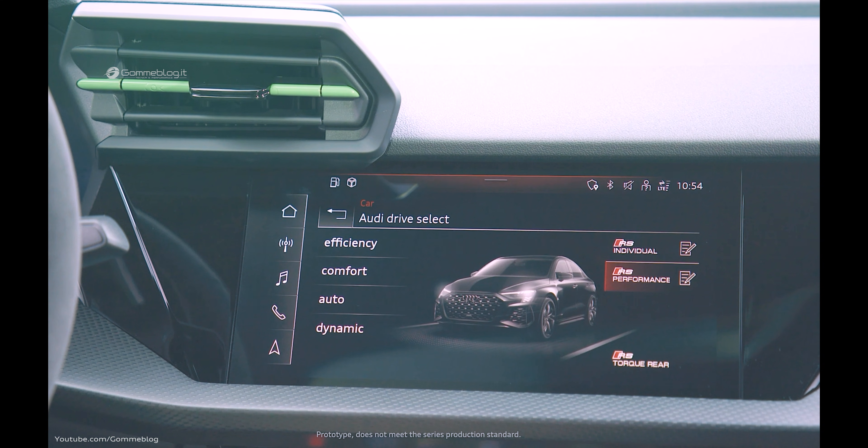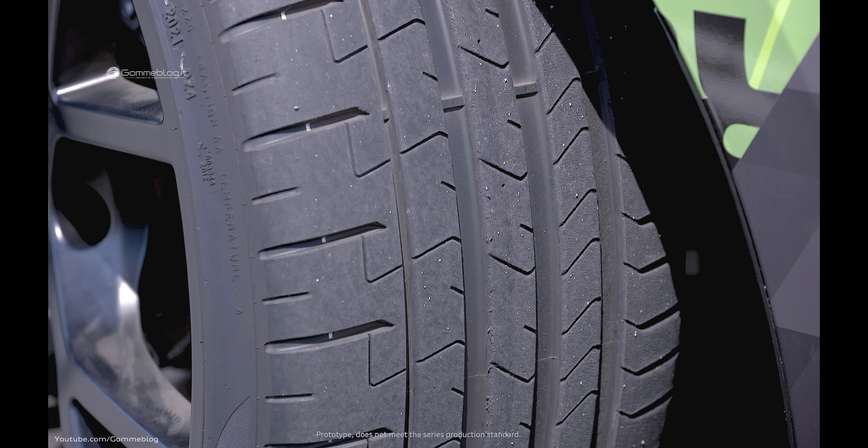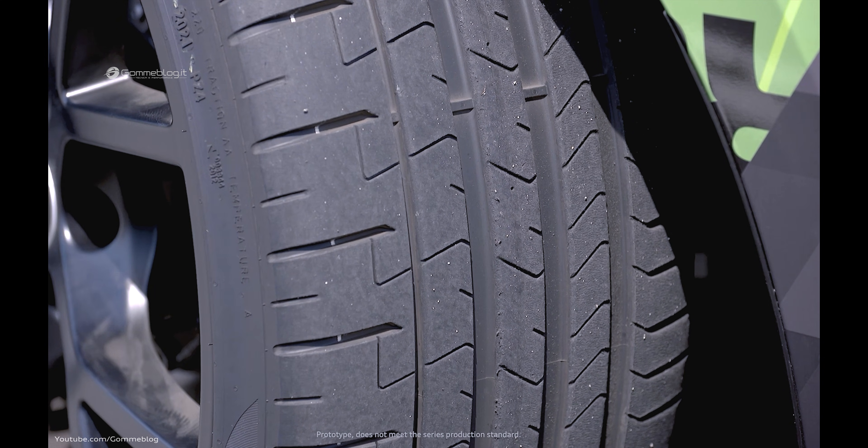Let's start with RS Performance mode. This is our racetrack mode and is designed primarily for our TROPHIO R tires, which we're now offering for the first time. But today we're using our series tires, P Zero, to show that all of our customers can have the full driving experience even with standard tires.